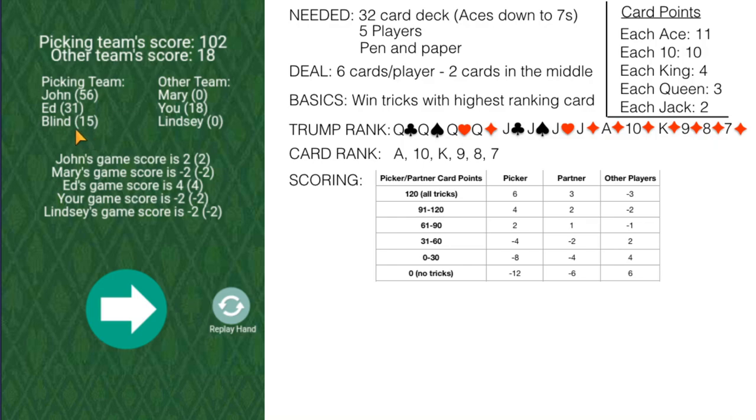The 'blind' refers to the cards that the picker buried at the beginning of the game. It adds up to 15, so presumably an ace and a king — you always want to bury the highest value cards. This 15 added gives them a score of 102. Since we're in the range of 91 to 120, the other players on the losing team obtain a score of negative 2. So I have negative 2, Lindsay has negative 2, and Mary has negative 2.